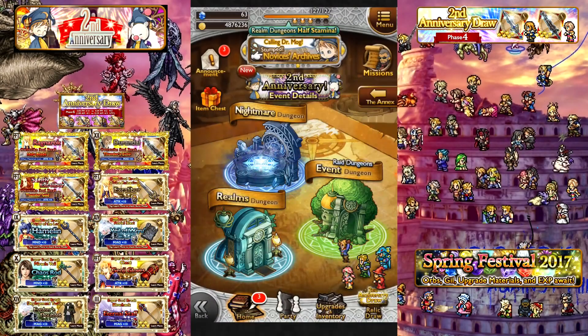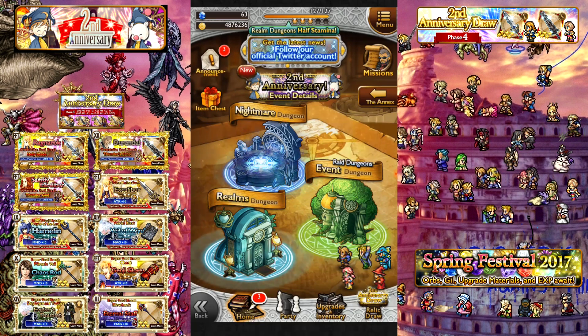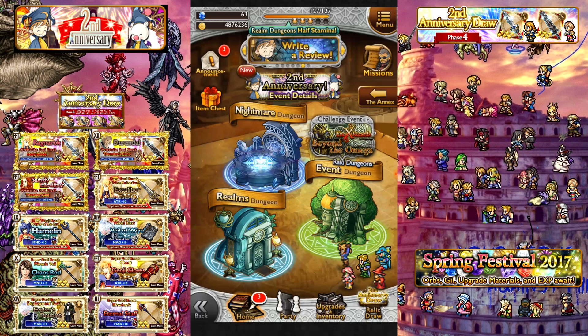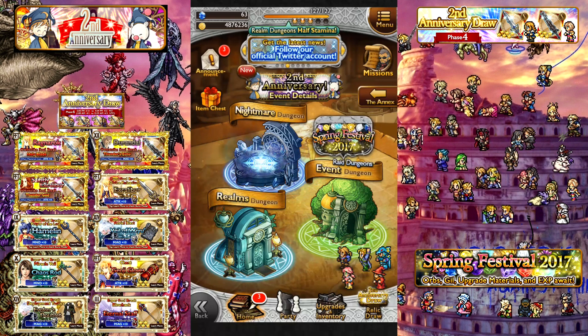What's going on everybody? Naz Darachi back again. In this episode I'm doing the banner review for Phase 4 of the 2nd Anniversary draw. I want to do this one first because it is a more time-sensitive draw than the Final Fantasy IX banner. I hope y'all saw my other video for the contest — a guessing game for a free $25 Google Play gift card, or a Visa if you can't use Google Play. Check out that video and sub the channel. Let's check out this relic banner.